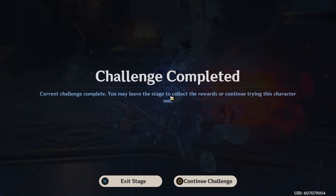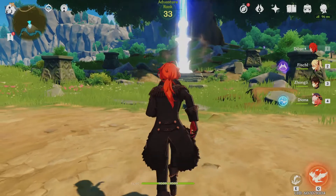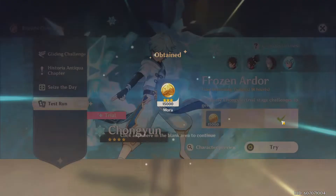Current challenge complete! He's an interesting character. He would definitely be good in a water team — then he'd be freezing everyone. Maybe that would be a bad thing. Let's claim that reward and now do wolf boy Razor.